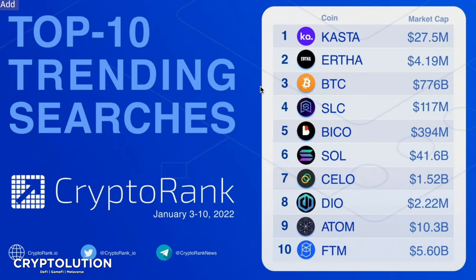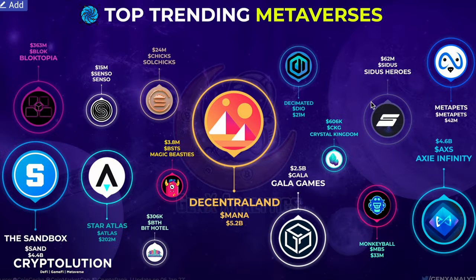Another thing to show you: what was the top trending coin in terms of searches? DIO was marked in eighth place. That goes to show that people are really interested in the token — they don't know much about it but they're still searching to learn about it. People are aware of this token, and that's something to keep in mind.